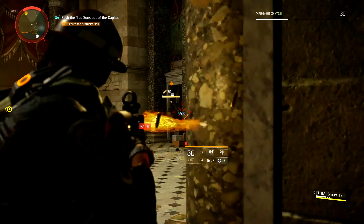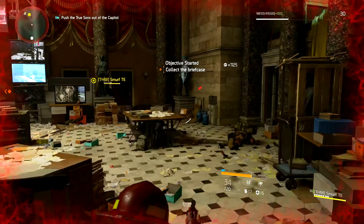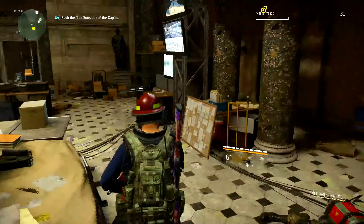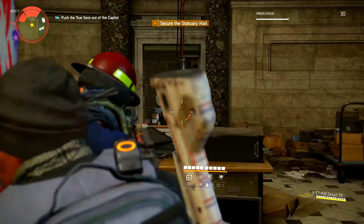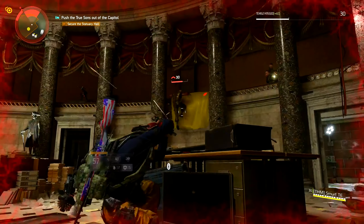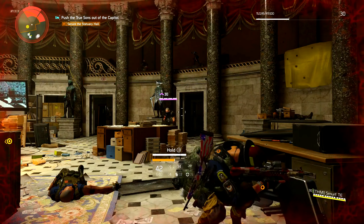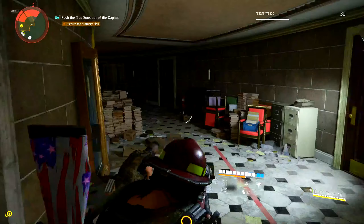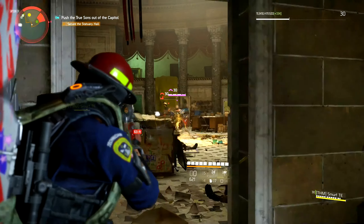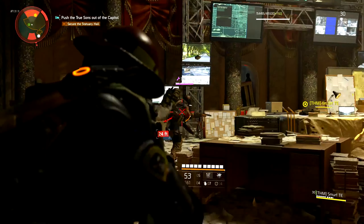Last but not least, the third gear set is called Hardwired. The two-piece gives 20% skill health, three-piece is plus 20% shock duration, four-piece is plus 20% skill power, and the five-piece 'Electrifying' shocks enemies wandering close to your deployed skills, occurring every 10 seconds. The full six-piece: killing with a skill resets the cooldown of your other skill; repairing a friendly agent's armor from zero resets skill cooldowns (once every 15 seconds); and when a skill cooldown ends or reaches full charges, it gains bonus damage and repairs to all skills for 15 seconds.